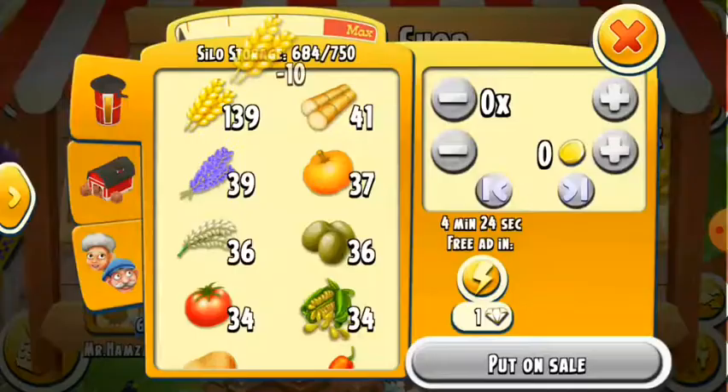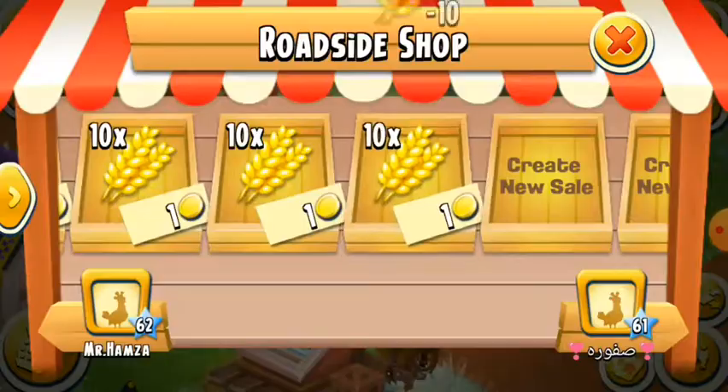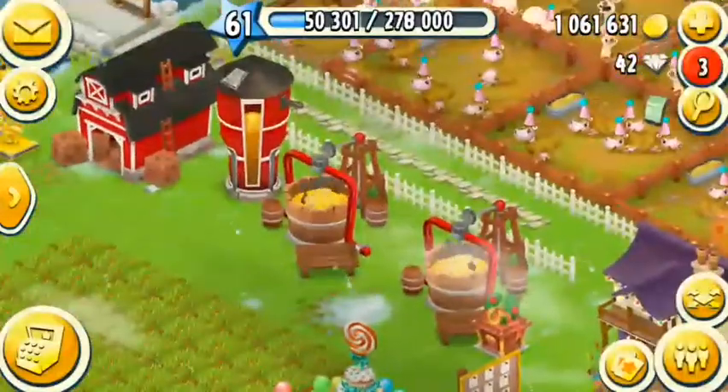Someone is buying. One rupee is on my shop as you can see. One rupee, because I have a large amount. After this video I will also do some weeding because I need some XP as well, like experience points.